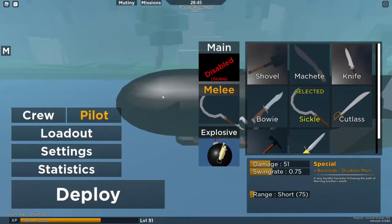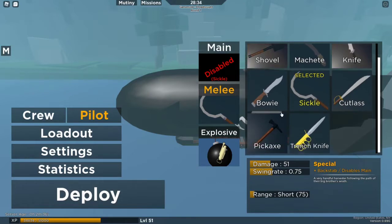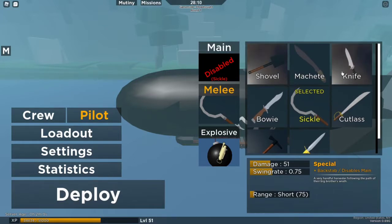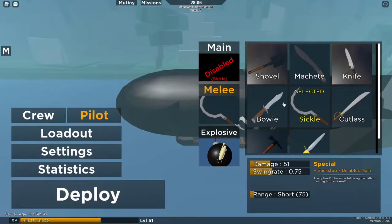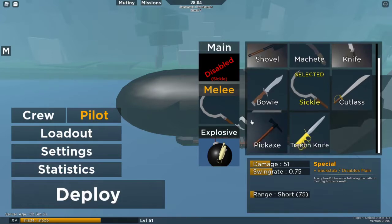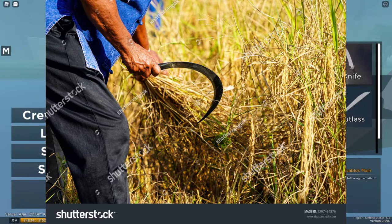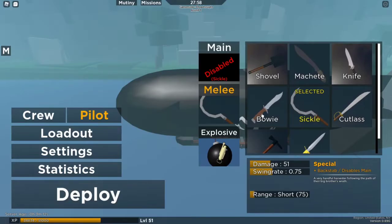Alright, the Sickle. Possibly the cleanest melee when it comes to the three re-skins of the backstab knives that disable your main for some reason. The Sickle combines both the mentality of those BR-ish knife-only users in Zeppelin Wars and the combination of farming into one very amazing weapon.